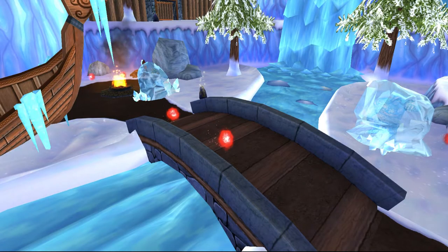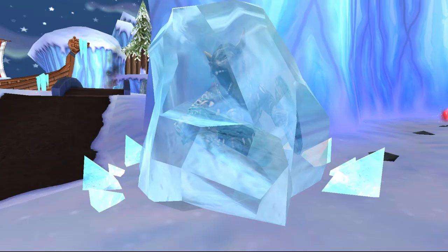Wintertusk starts with us learning that the Ice Titan sleeps underneath the world. However, the coven intend to wake the Ice Giant. We head to Hundral Fjord on the island of Wintertusk and make our way into the town, only to find most of the inhabitants have been frozen.